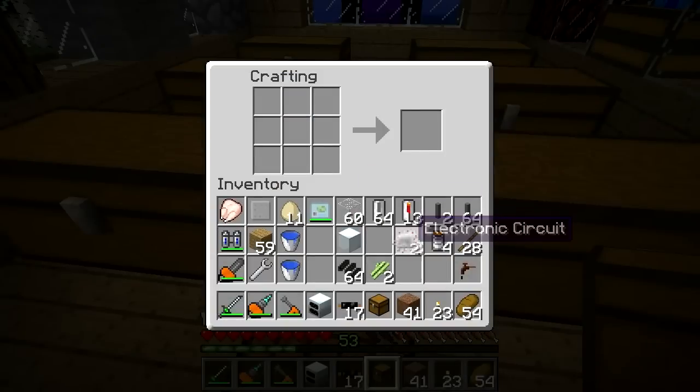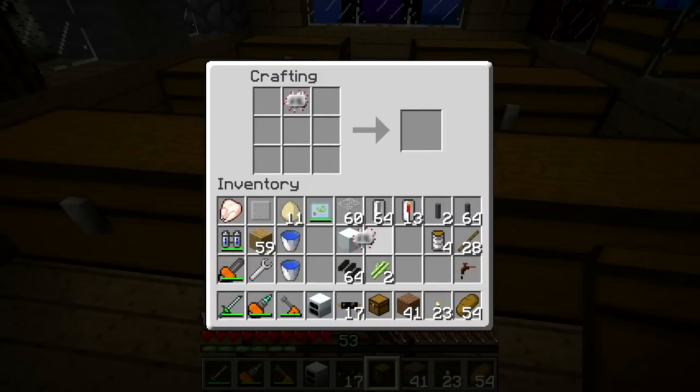I'll grab two machine blocks, just in case. Tree tap — I don't know how a tree tap makes sense in this context — and mining pipe. Tada, there's a pump! Awesome.